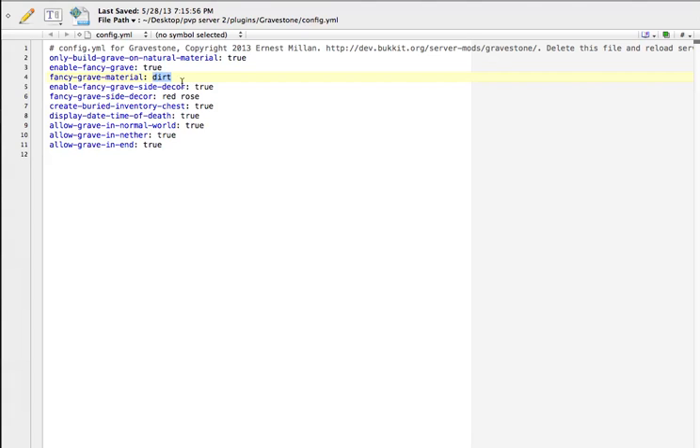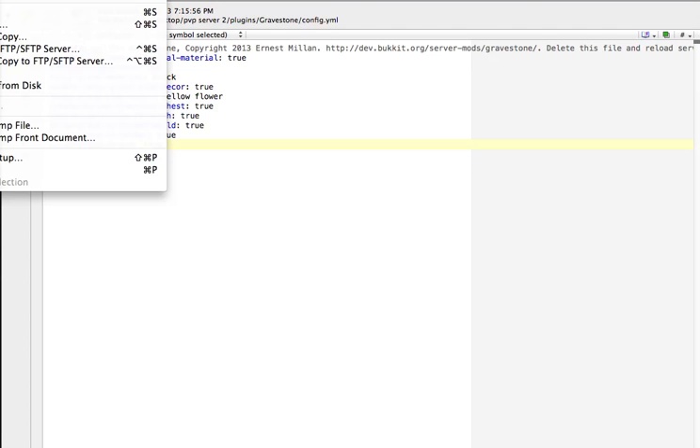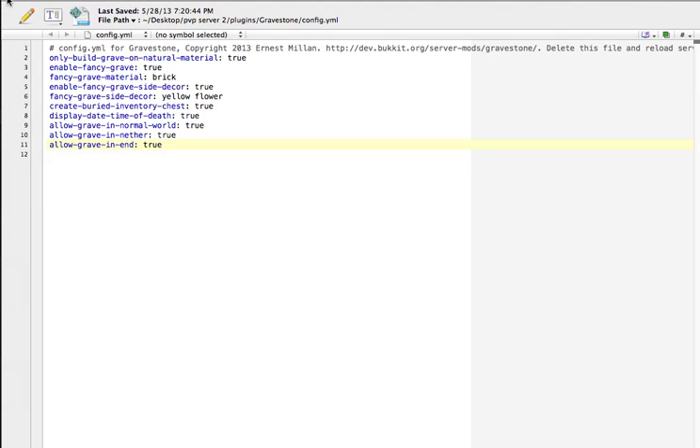Let's change these right now. Let's make the material brick and the side decor yellow flower — see if that works. 'Create buried inventory chests' is the chest that had the items in it. 'Display time and date of death' puts a sign on the grave. 'Allow grave in all worlds' — so if you want graves in the End and stuff like that too. Let's go ahead and save that file.